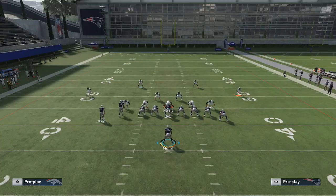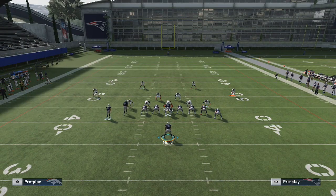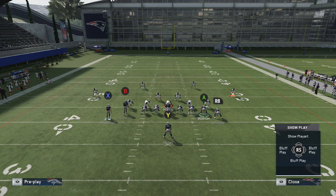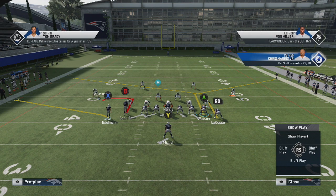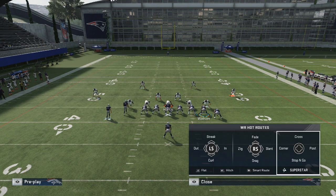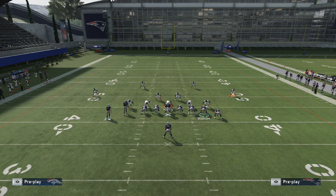The route concept I'm about to show you guys is super easy to do and beats any coverage. What I'm going to do is put the inside tight end — which is A — on a corner route. Then I'm going to put the outside tight end — which is RB — on a post. Next I'm going to put the inside receiver — which is B — on a drag. And finally I'm going to put the outside receiver — which is X — on a hitch.